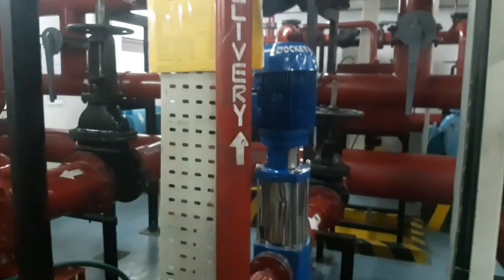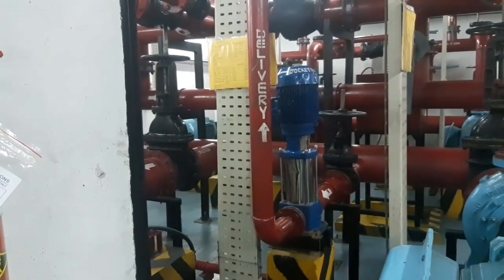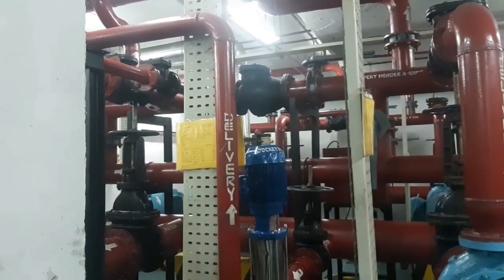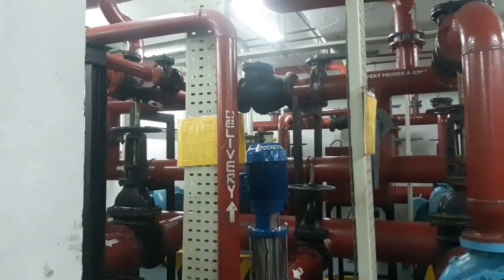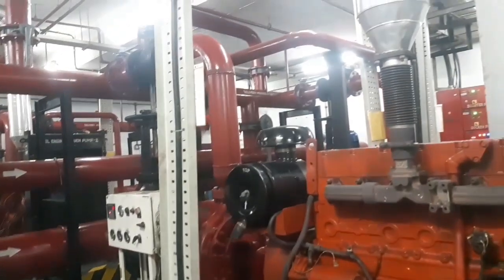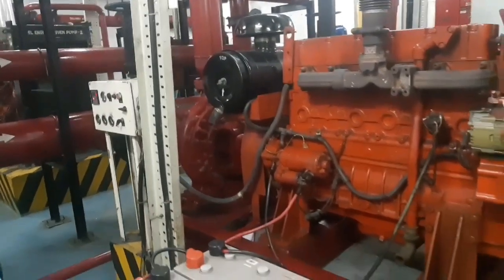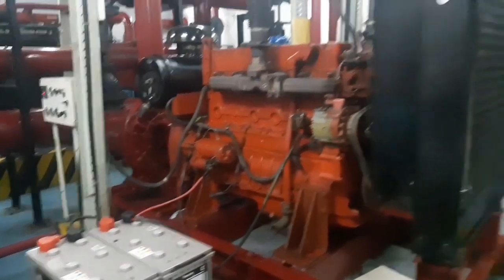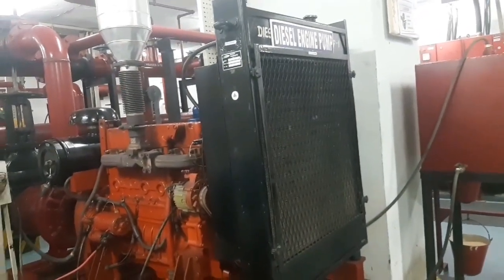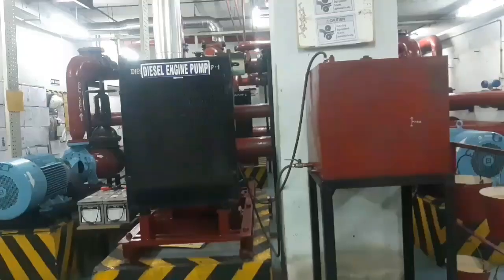If it comes to the incoming line, it will be added to the delivery line. If it comes to the sprinkler, it will be added to the bulb. If it comes to the heat, it will burst the bulb. The sprinkler pump will activate. If it comes to another building and floor, it will be added to the high-riser.